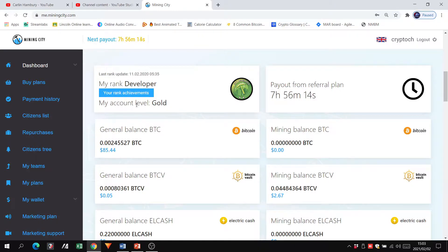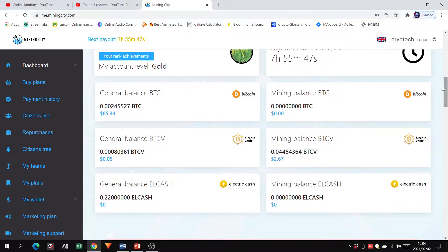The dashboard shows what rank you are in the business and what account level your account is mining at. In this case it's Gold — that could mean you have a Gold package, or more accurately, it reflects that your plans are mining at a Gold level. Then they show you your payout referral plan, which also relates to your mining. Mining City is mining Bitcoin, Bitcoin Vault, and eventually Electric Cash, which is coming soon.